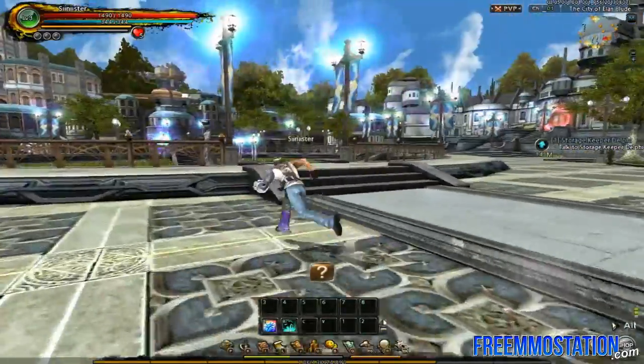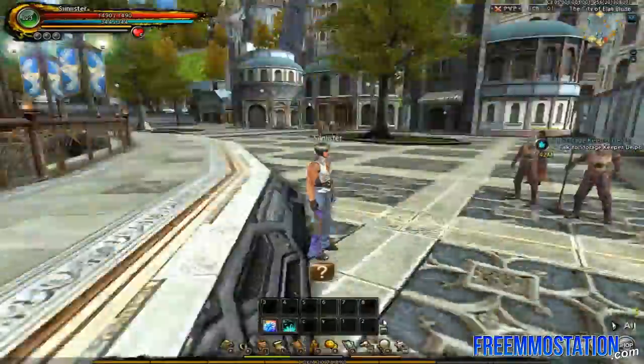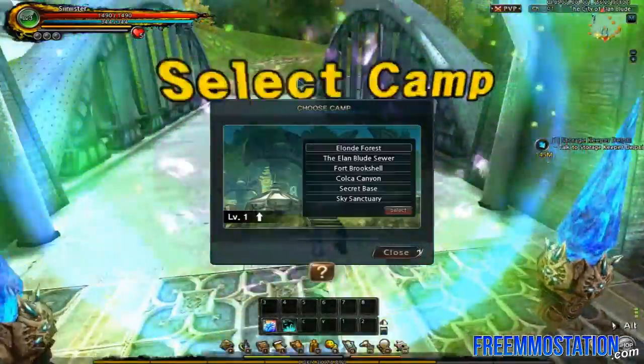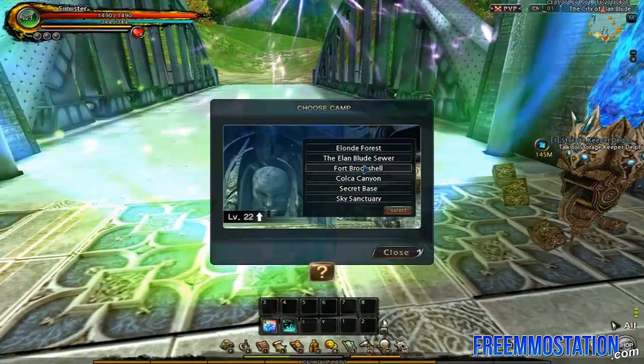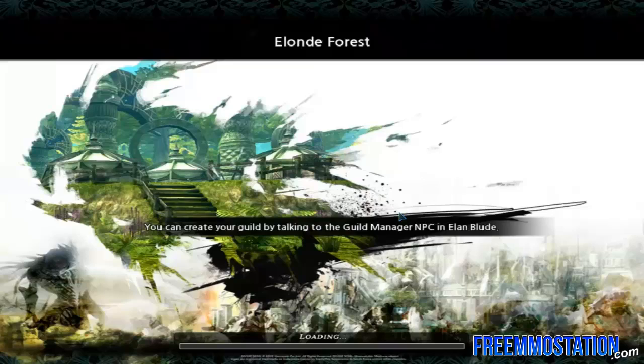It kind of works like Tera in a way, where you look around with the mouse and you have no pointer. Clicking the left mouse button handles the attack. Let's go to a camp — these camps are based by level and have different dungeons in them. We're going to go to Elan Forest and select it. Crossing my fingers this game does not crash on the loading screen, because that's what it usually does for me.